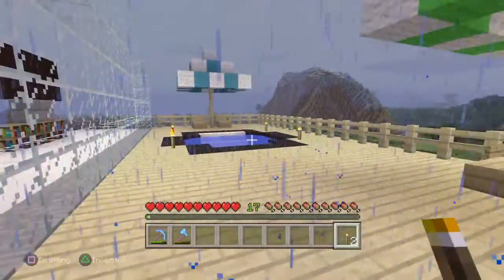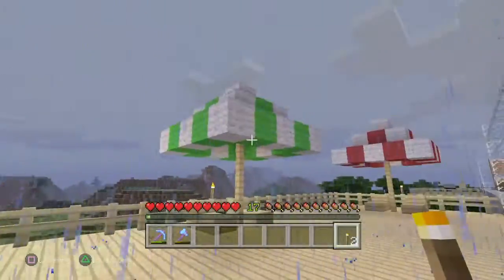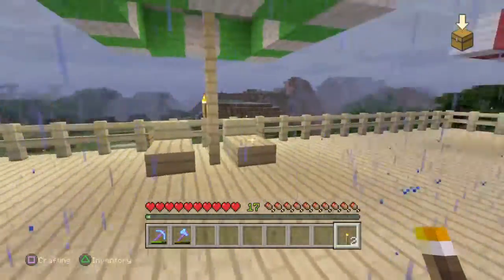Here we have a nice big porch — got a jacuzzi, some sun chairs, and a pair of saws. Looking nice out here.